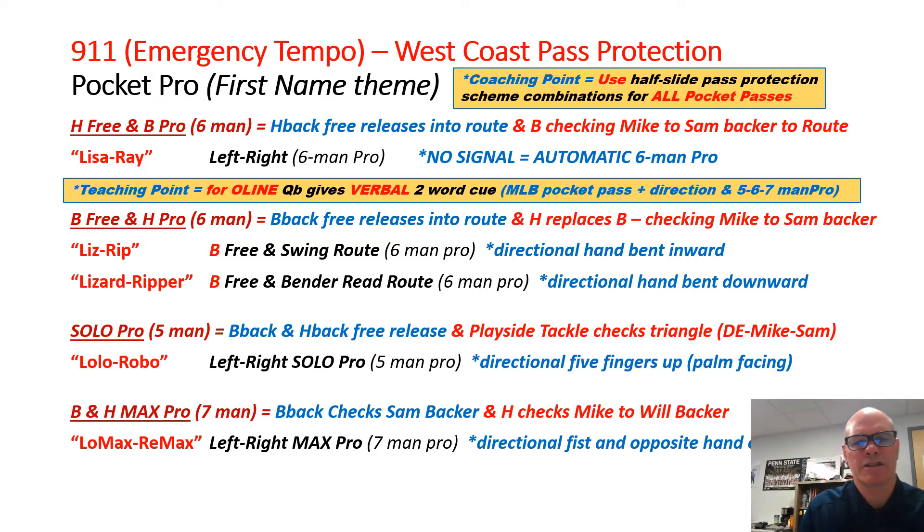We can use a seven-man where we do max pro — both the back and the H stand to block. I don't like that as a rule, but we use a directional fist with the opposite hand up, and that's a low max or re-max call.